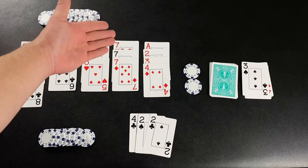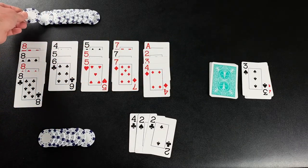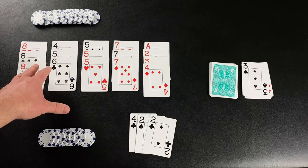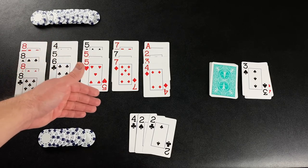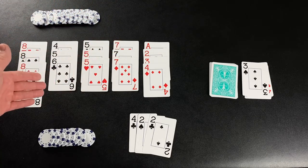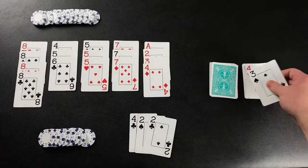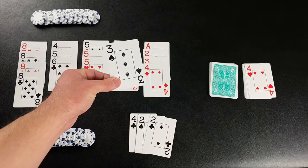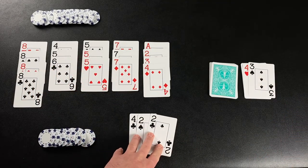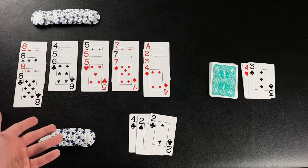The player to empty their hand first wins the round and collects the chips, adding them to their pile. If you are keeping score rather than playing with chips, each card is worth one point, and a player earns points equal to the number of cards they melded to the table. Our player at the top of the screen melded ten cards, earning ten points. Had they melded that eleventh drawn card, they would have earned eleven points. The opposite player melded seven cards, earning seven points for the round.